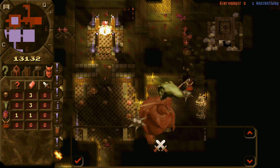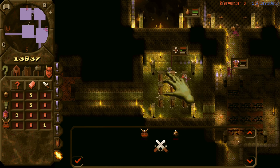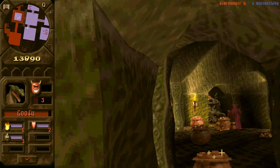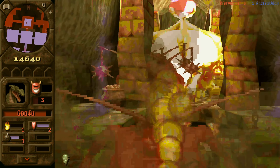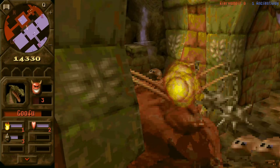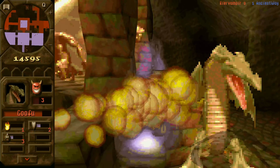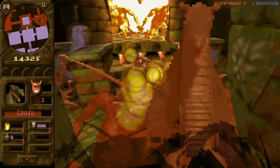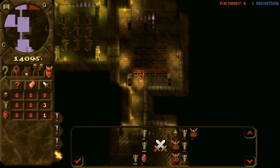A mistake I made there is that I kept training my dragons, because I thought the grenade spell was unlocked at level 4. Now I realize I already have the grenade spell at level 3 on the dragon. But I lost precious time over training my dragons, because I could have just focused the dragon at level 3 and spammed grenades.